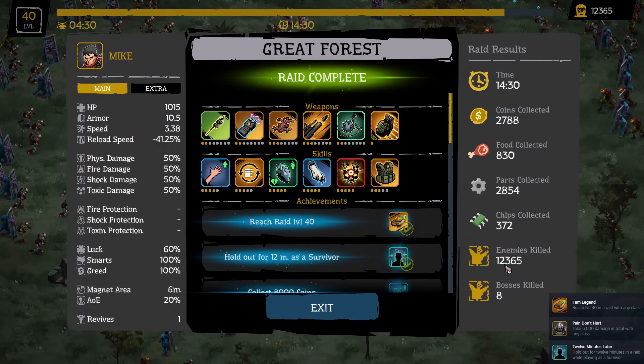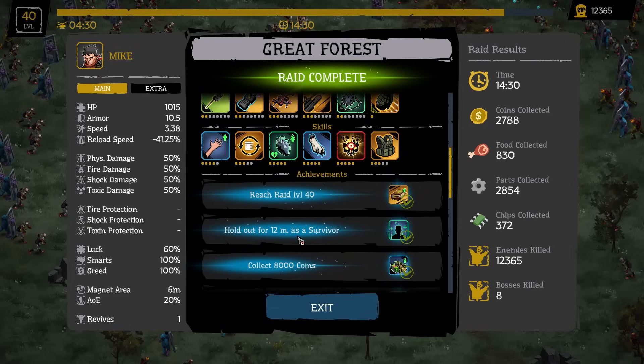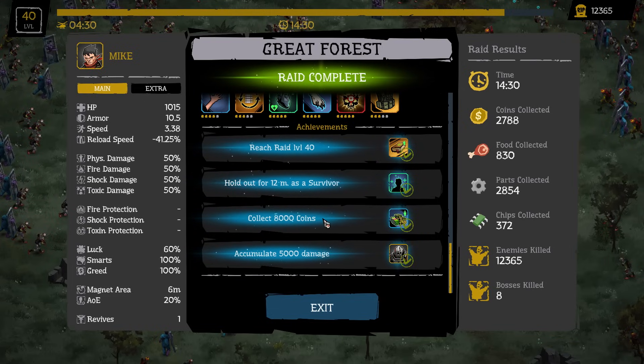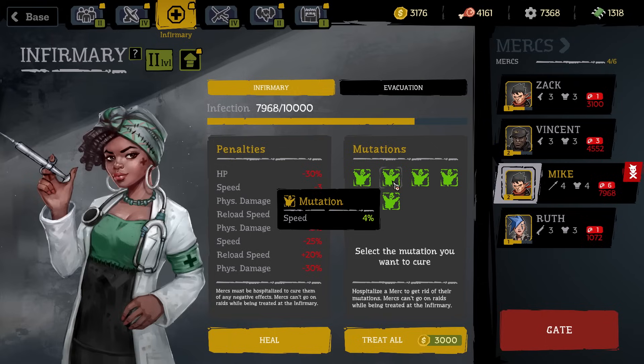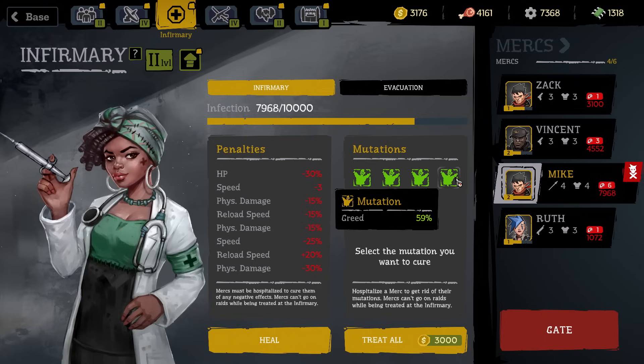We killed 12,000 zombies, eight bosses, collected 2,700 coins, reached raid level 40, held out for 12 minutes, and in total collected 8,000 coins while taking 5,000 damage during that raid. We got some mutations: stun duration increased by 21 percent, three revives which we haven't used, and then the reload speed and increased speed and HP bonuses. And then Greed 59 percent — so I wonder if we get more coins, which is huge because coins seem to be the main limiting factor for upgrading.